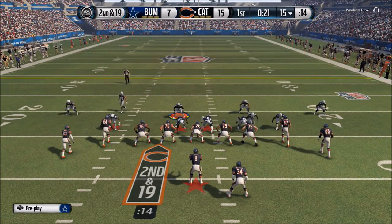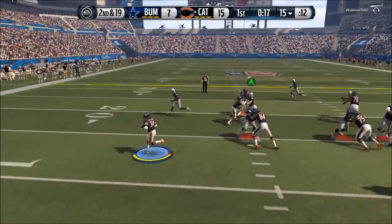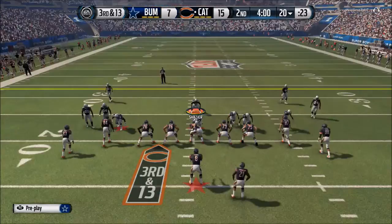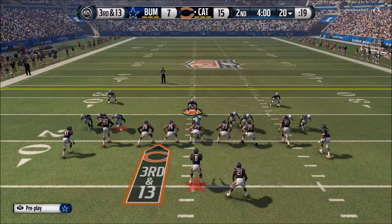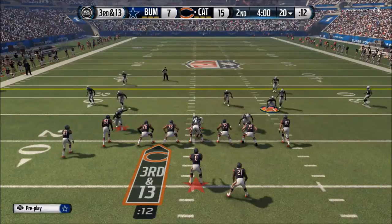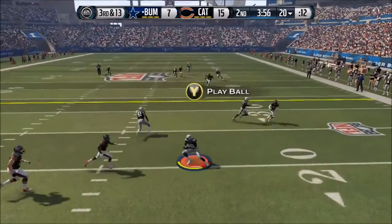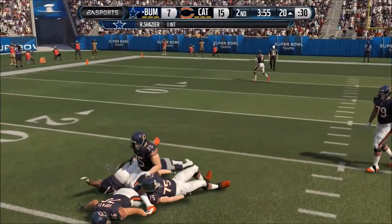We're gonna get a sack there — Bruce Smith. Second and nineteen, looks like play action but he actually runs the ball. Come on Charles, this is all you baby — and we get the tackle. Third and thirteen, we get a QB spy up, we're gonna press. See if we can stop him — he's gonna motion out Michael Irvin. Let's back up. Looking at the corners — maybe. We get the interception and we're gonna be at the 20-yard line. Let's go baby!